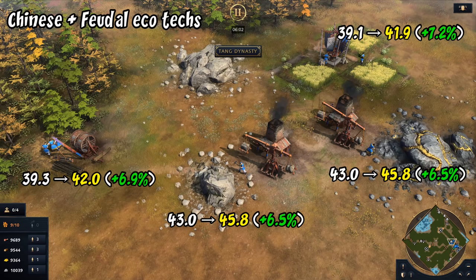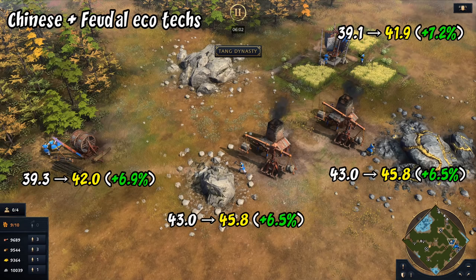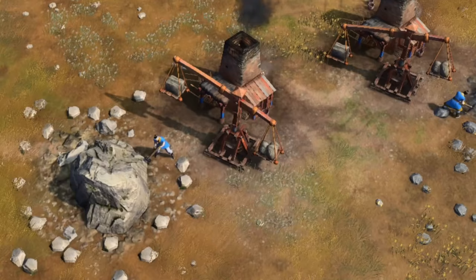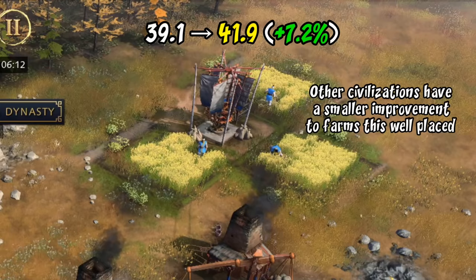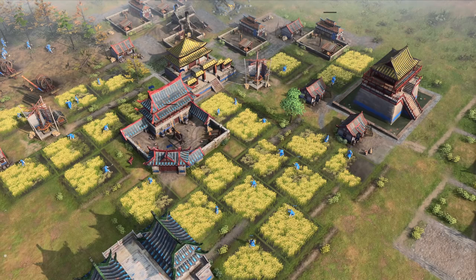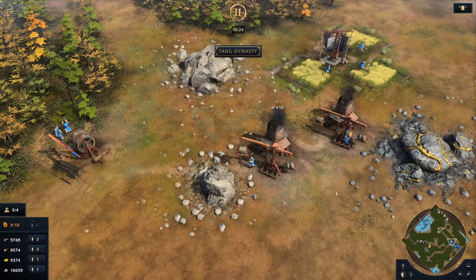I found a pretty consistent 6.5 to 7% increase to all gather rates. I was honestly a little surprised it was that much for gold and stone, as the mines are placed as close as possible, but villagers do have a bit of a ways to run. Also worth noting: Chinese farmers benefit more from wheelbarrow than other civilizations because of how the rice farming mechanic works — wheelbarrow allows them to fully catch up and maybe even gather slightly faster than generic farmers.